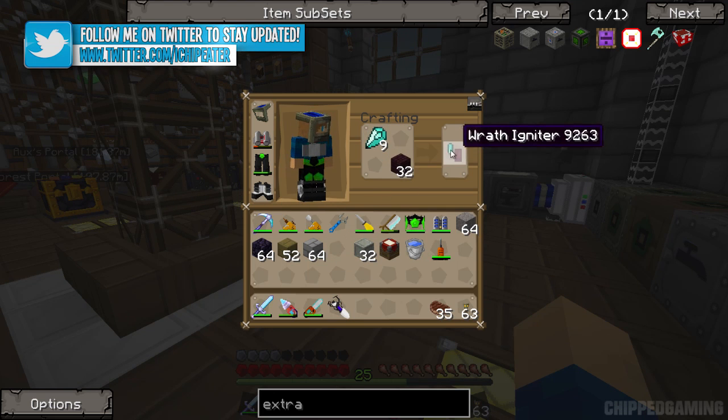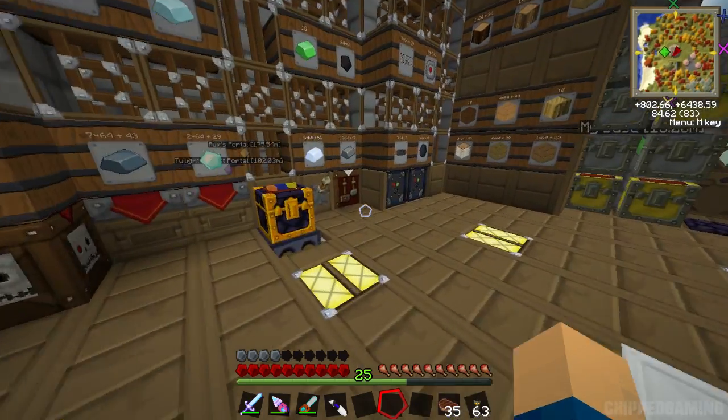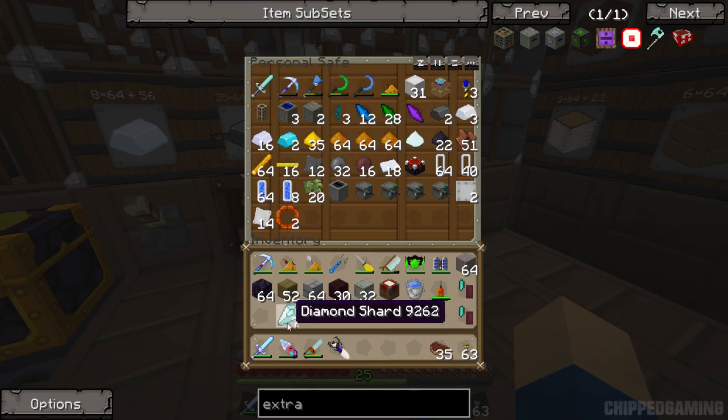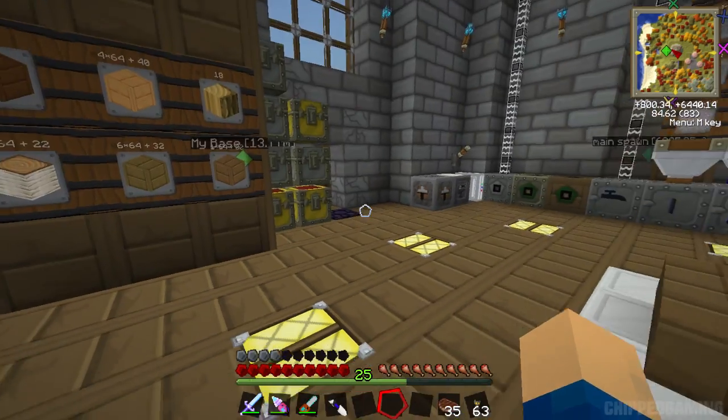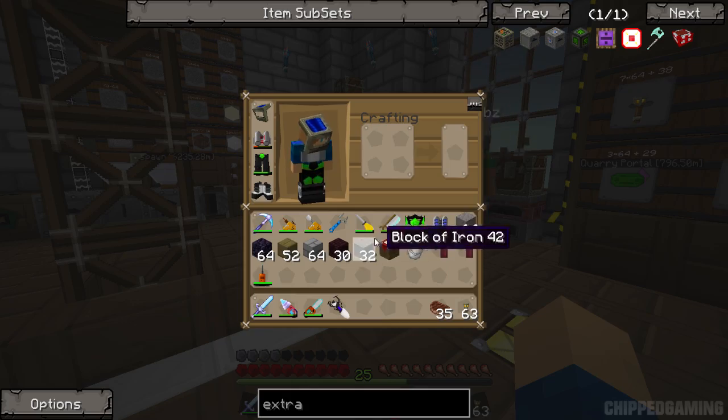We place them in a crafting bench with some nether brick and this will give you wrath igniters. I'm only going to make two wrath igniters at the moment because they do have a very long durability rating. There's a lot of stuff you can do with these wrath igniters - they allow you to transform materials, which we'll get into when we get over to the wasteland.